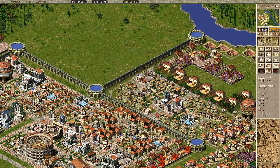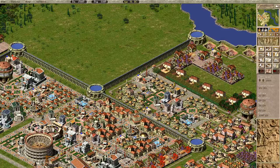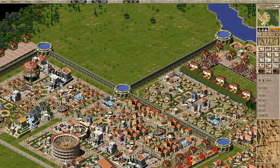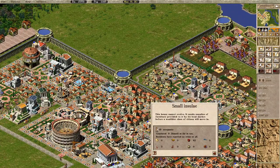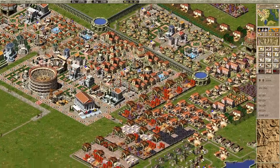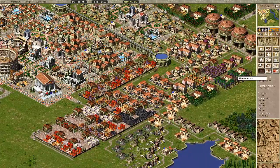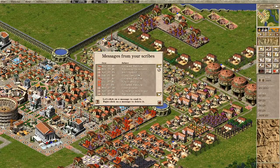I'll speed things up a bit. Unemployment has gone down, which is nice. Furniture again — I guess I just don't produce enough furniture. Okay, they're emptying the warehouses.